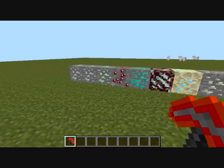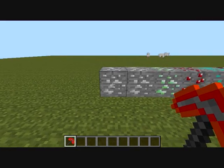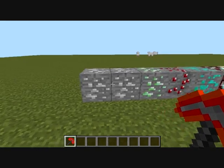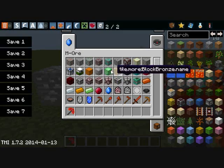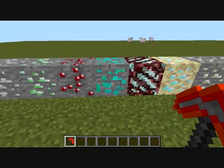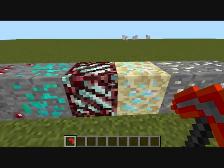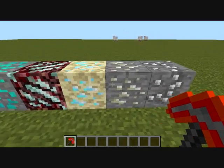Let me show you what these ores are. The first one is the copper ore, the tin ore, the uranium ore, the ruby ore, and the sapphire ore. Oh yeah, these two are both chrome, I think.